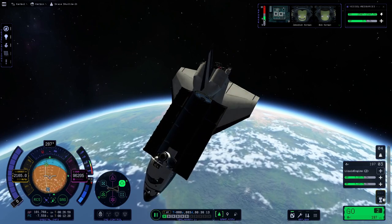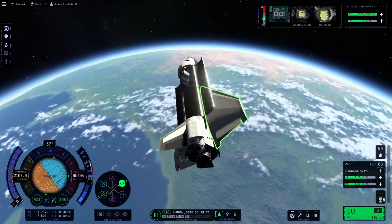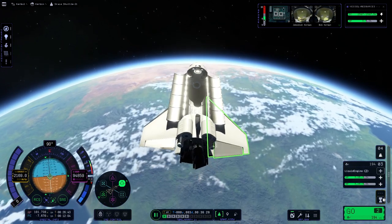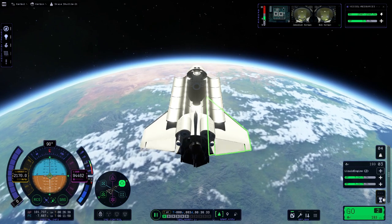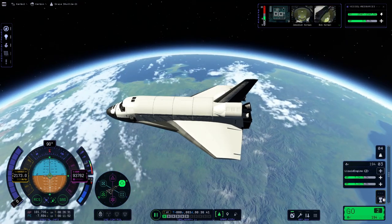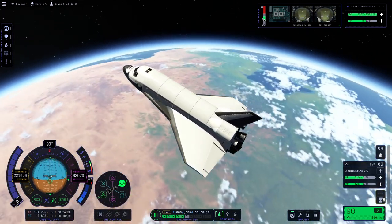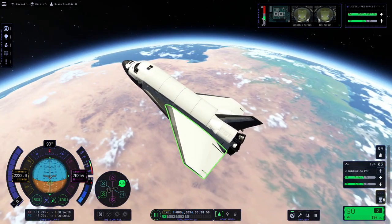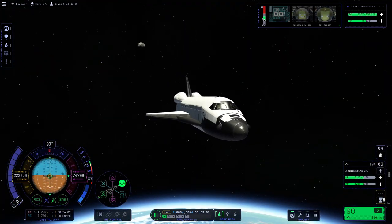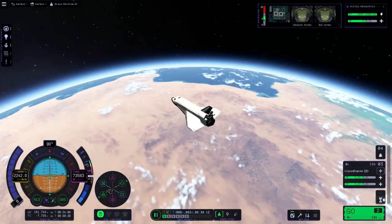We're now going to reorient the space plane and get it on a trajectory to come home back to Kerbin. One last thing to do before we reenter — close the payload bay doors, which we should be doing now. After this it's just a coast down to the ground. Not really much to say about it; it's all pretty straightforward stuff. There's the Mun right there. Yeah, this is going to be a pretty slick ride home.